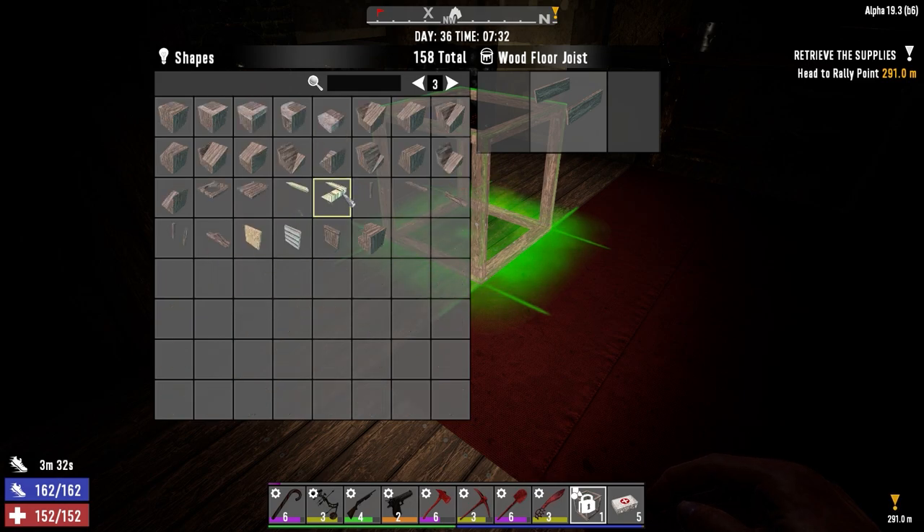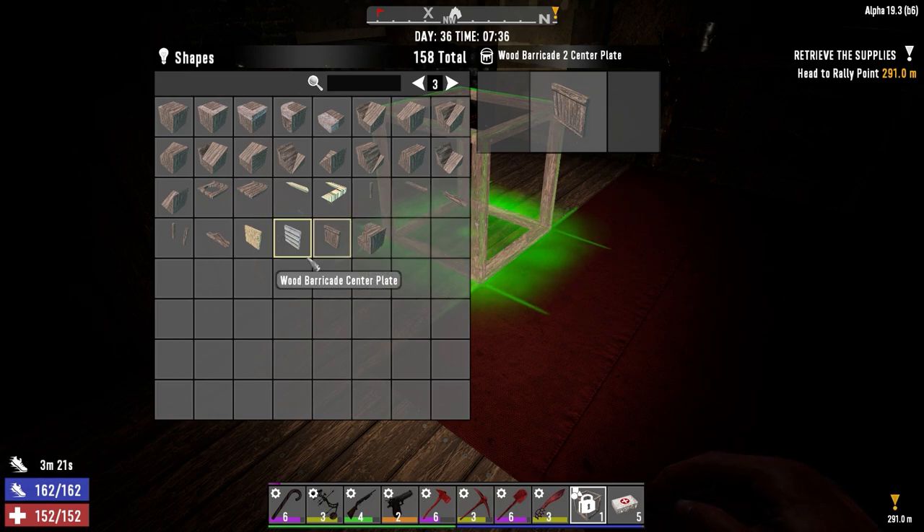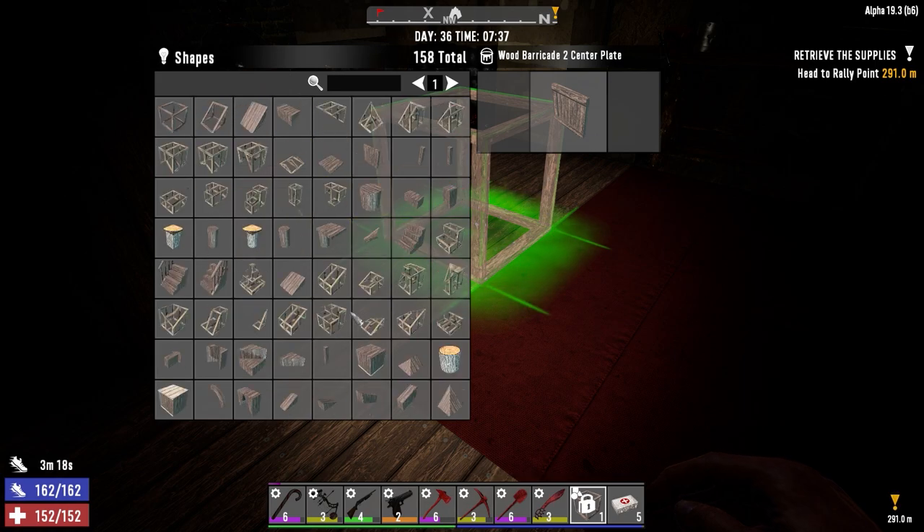Now I do have wood floor joists - I normally take these out and then I can't replace them because you don't have the ability to redo them, but now I do. We've got wood trim, which is awesome, so I can add trim to the house, baseboards, things like that. There are also barricade center plates, which some of the windows look like. So we have the option to make the house look a little better.